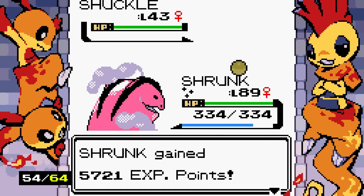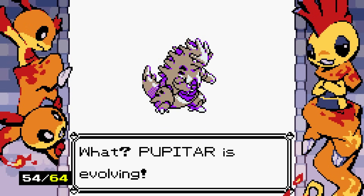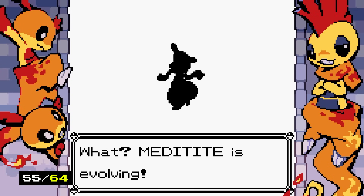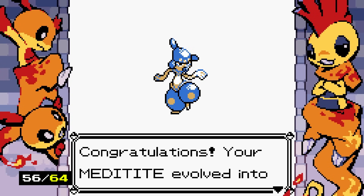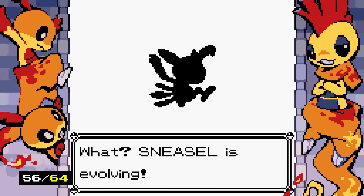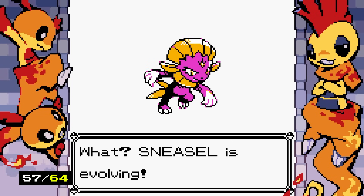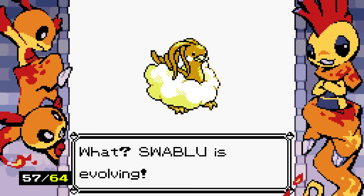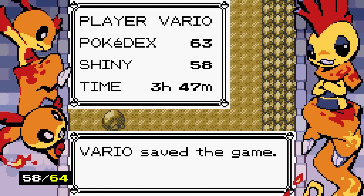Pupitar evolves into Tyranitar — look at its chest, it's purple! I forgot there are only two colors on these guys. Meditite evolves — shiny Medicham is now blue instead of red, so they kind of swapped colors. Sneasel evolves into shiny Weavile with the Razor Claw held item — what a pretty shiny. Swablu evolves into Altaria, which we haven't seen in this game yet, and it looks phenomenal. We just need six more shiny Pokemon and one more Pokemon — only Skarmory is missing from the dex.